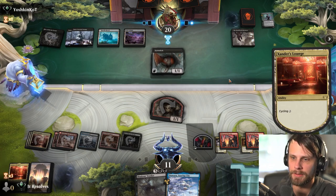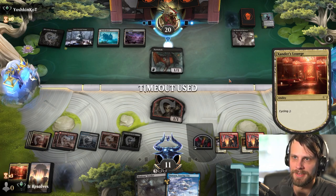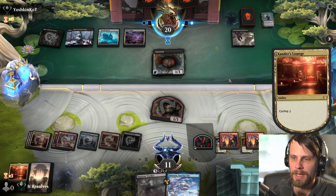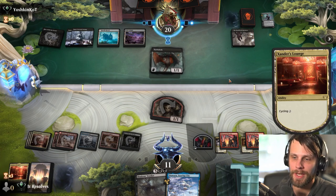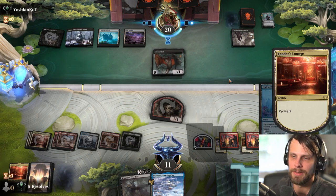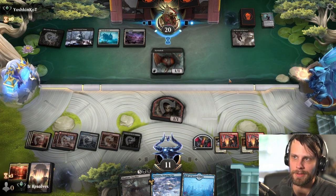I'm just cycling this, because why not? Opponent is, I think, a little upset potentially. Worth noting we could have also just not cycled it and instead used the blood token, but I think we've got the mana to make that happen so I'm not super worried about it here. We probably want to start attacking with Hive just to start finishing some stuff off here.